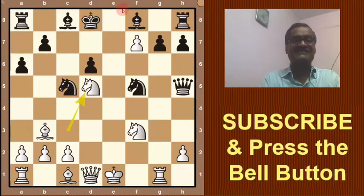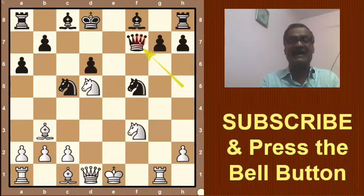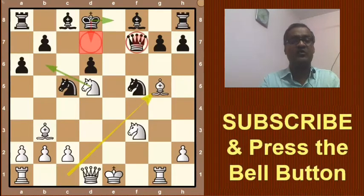Black cannot castle — he loses the right to castle. The threat is this bishop will come here. Black decided to take this pawn: Queen takes f7, then Bc5 check. He cannot play the king here because the knight will go there taking the queen — the queen will be lost. So the only move is King e8.